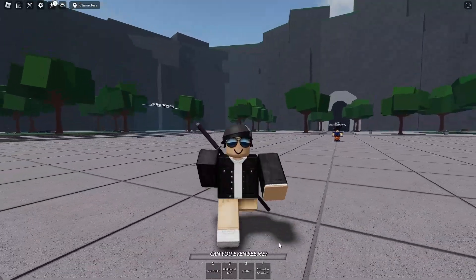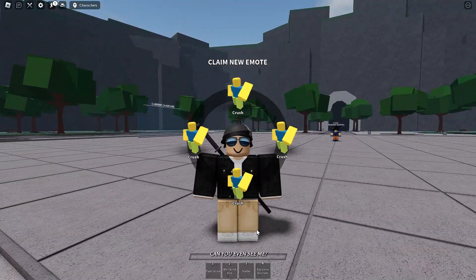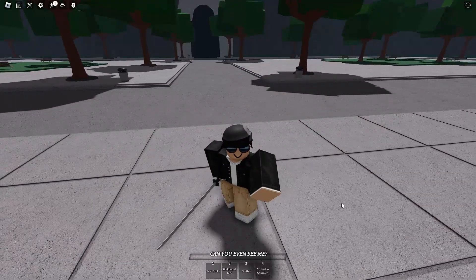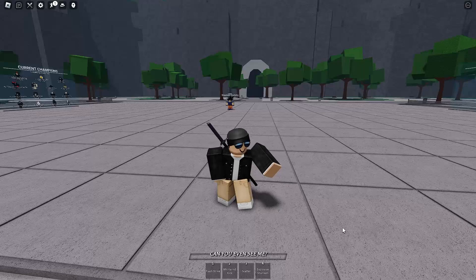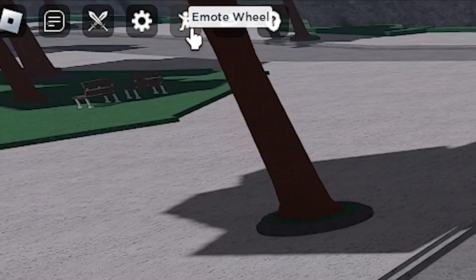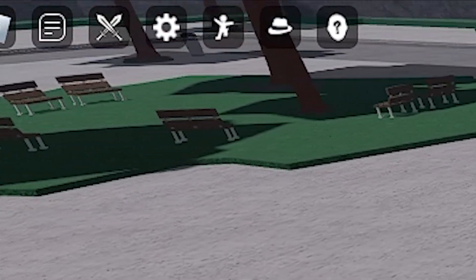If you join Saitama Battlegrounds and you press B on the keyboard, then this menu will come up. Inside of this menu, you have access to the Crush emote. And here's what the Crush emote looks like — this is so toxic, I love it. Also, you can access the emote wheel in the top left by pressing this button.